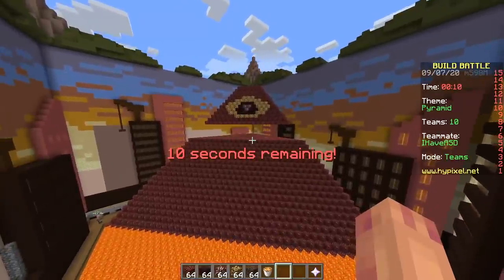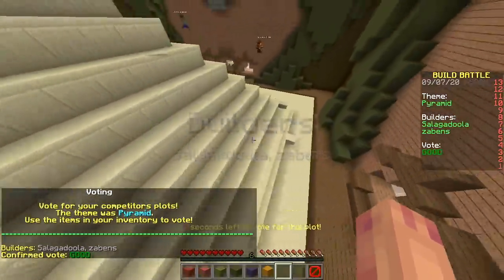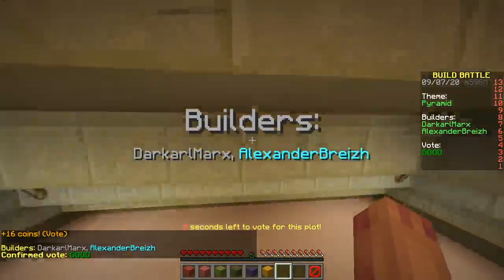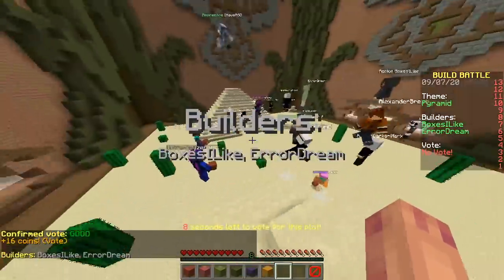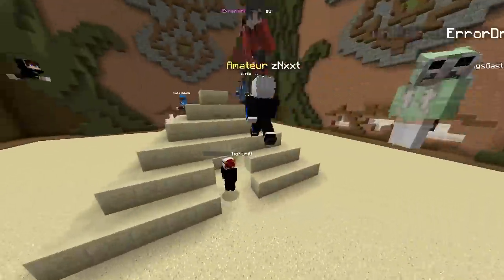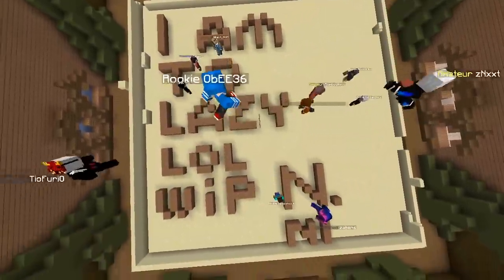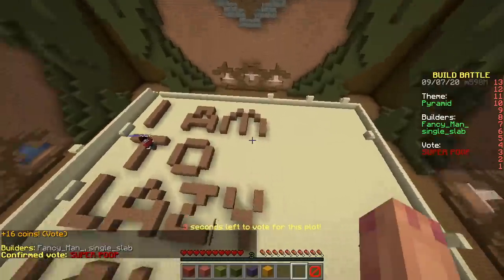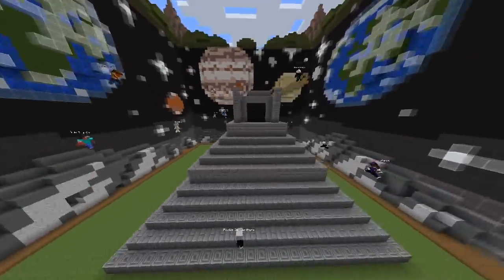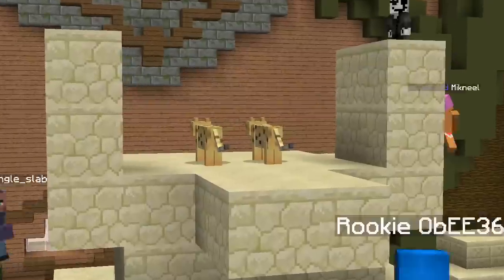So is that gonna win? Nope. Time to start voting! First build: pyramid. Cool. Is there an entrance? Nope. Lame. Oh, this one has an entrance — that's cool, there's some gold inside. Wow, two of them! Let's go inside. Which one to pick? Cool. Just one — I'm too lazy. Work in progress.